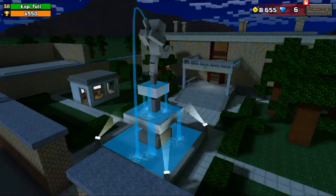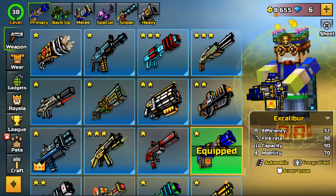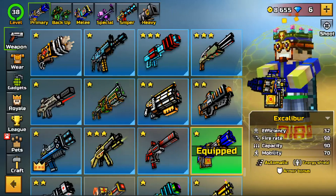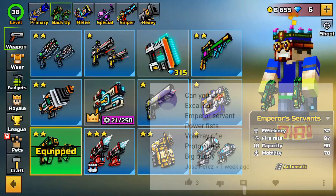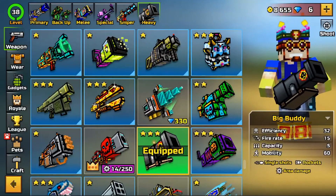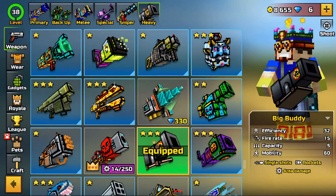This next loadout is by Jose Perez — at least I think that's how you pronounce it. He has the Scalper, Expert Servants, Power Fist, Spoiler Rifle, Project S, and Big Buddy for the loadout. Let's do it.